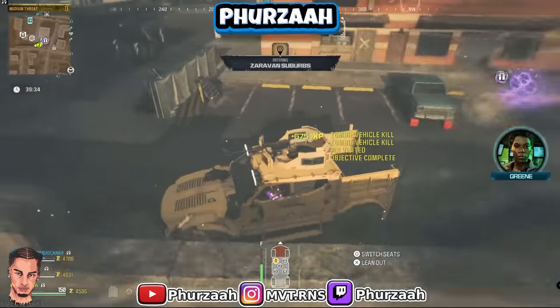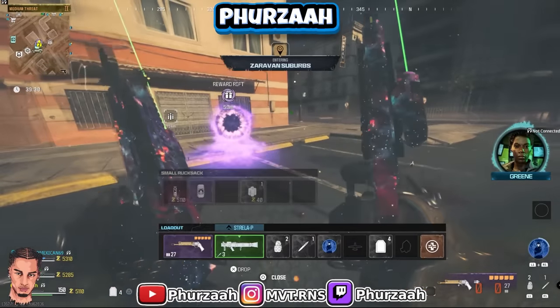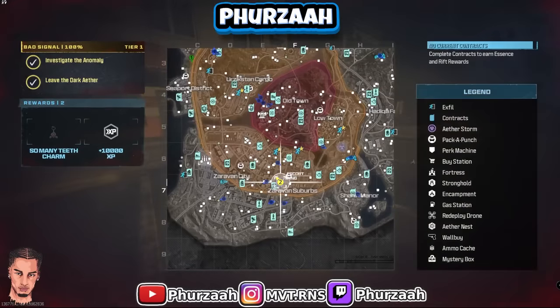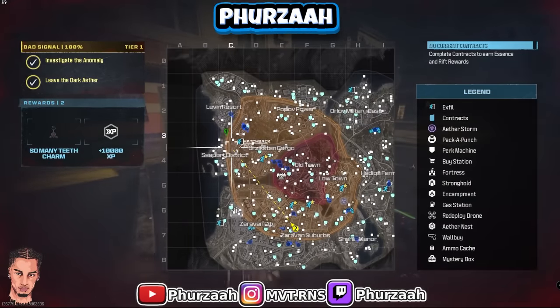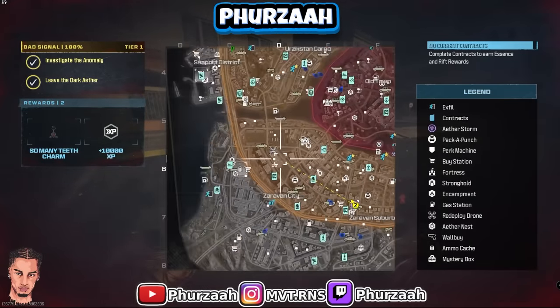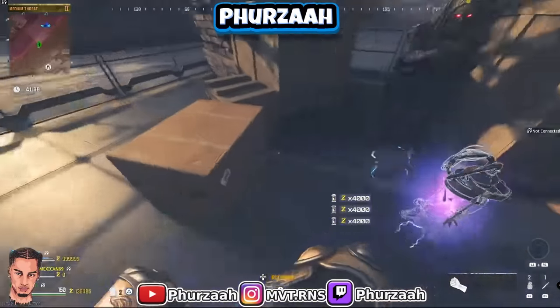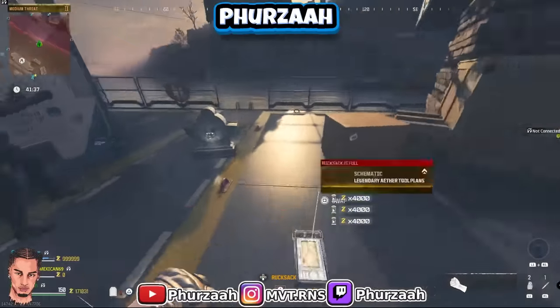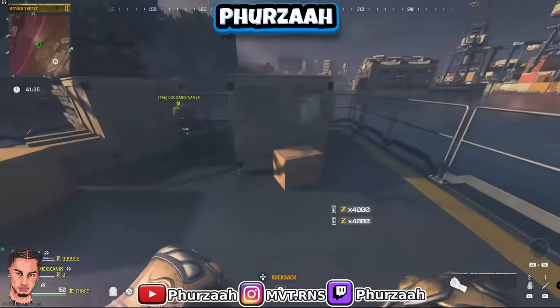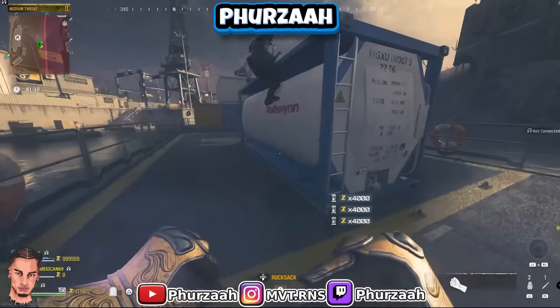If you're playing solo, once you've racked up the money you're happy with — let's say 50,000 — all you need to do is go ahead and get the Tombstone perk, make sure it's active by drinking it, then let yourself go down by one of the zombies. Once you've gone down, make sure you plead out and then leave the game. That Tombstone is now going to be locked in on the map with that 50,000 in it.